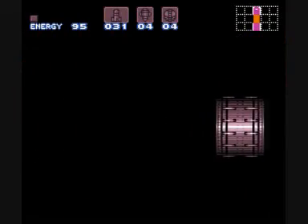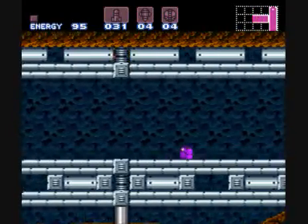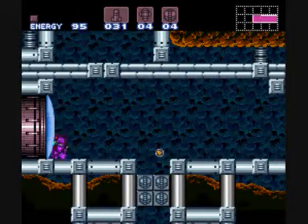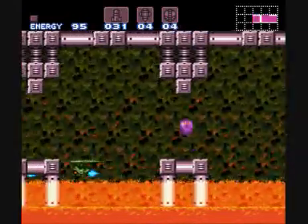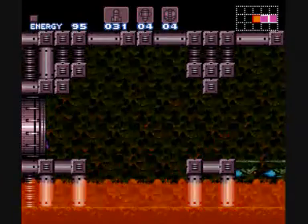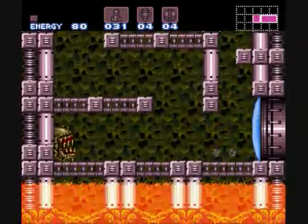Oh yeah, fake doors. Hate them. What was that one door again? Was it a super missile door? Yeah, you can basically stack hatches. There was a stock with a green and a red one. Makes for tons of annoyance. Just can't see what it is.